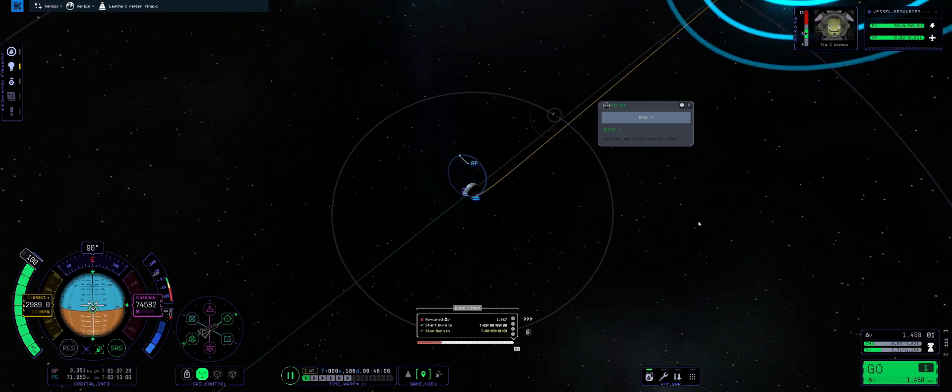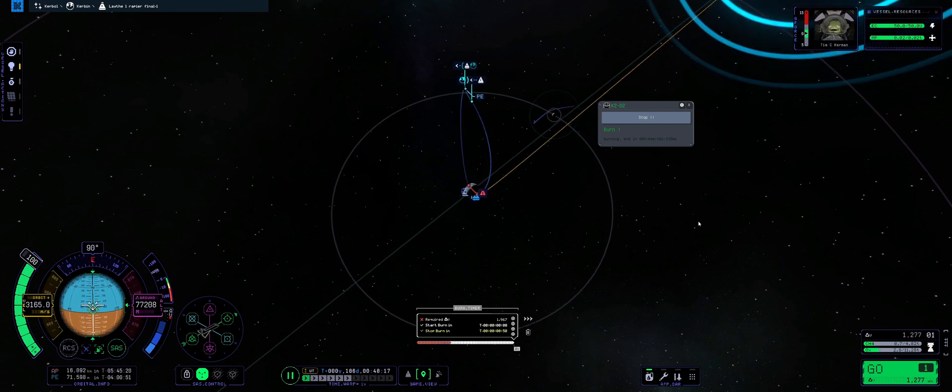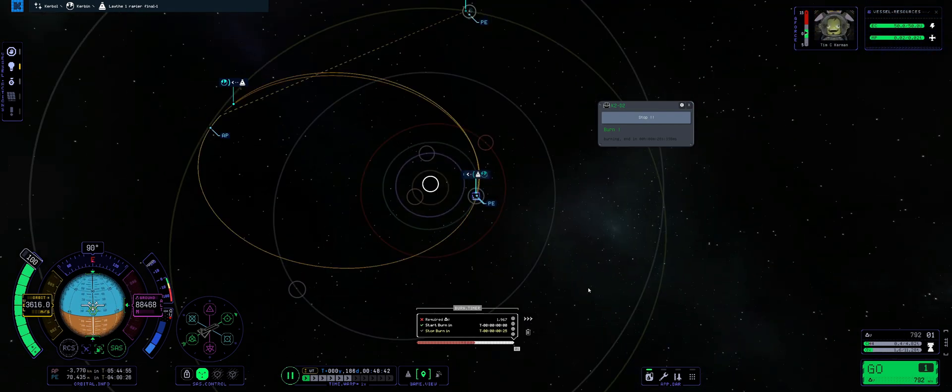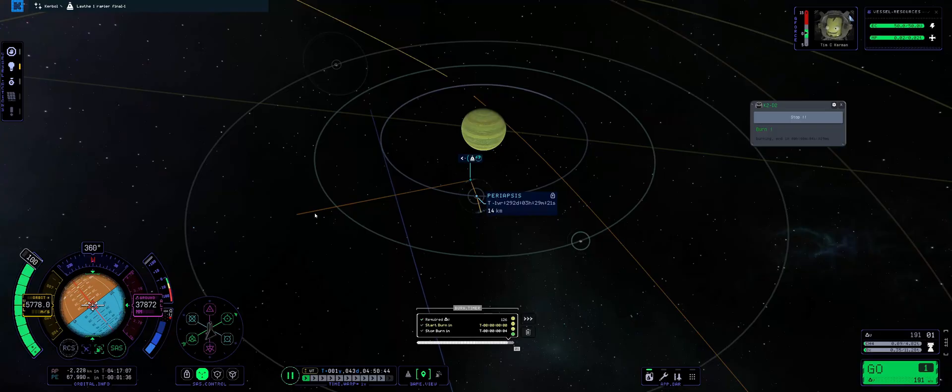Well, I had about 100 meters per second of spare delta V. As long as we perform an efficient mid-course correction burn, we're going to be okay, I thought to myself. So I plotted a direct course for Jool, fired up the rapier, and everything seemed to be going well.